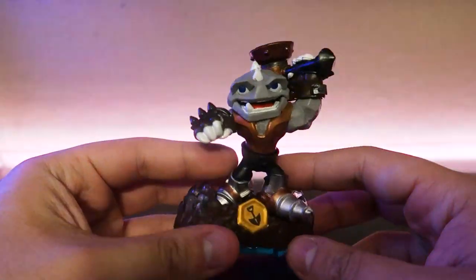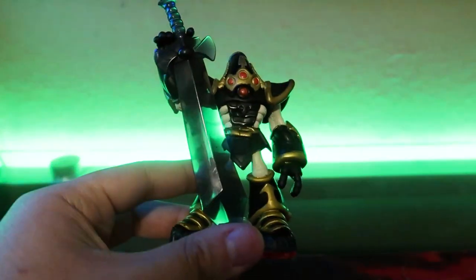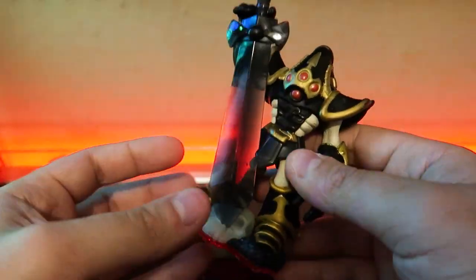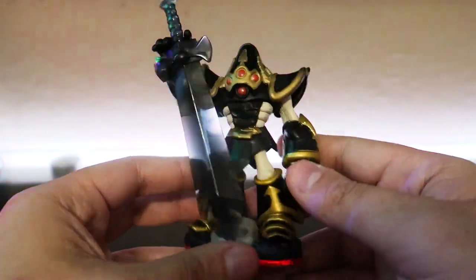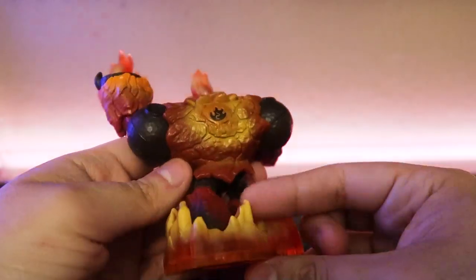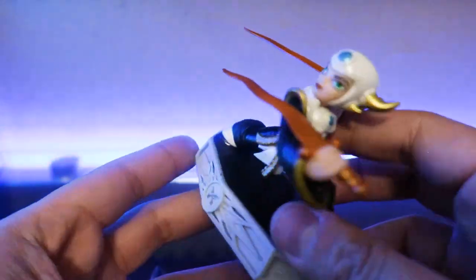Another Swap Force one — Rubble Rouser. Next, I didn't have this particular one — Crypt King. I just had the Nitro one, which is weird that they made a Nitro version since he doesn't seem like a fast character. Now I have the regular one. Next is Hot Head, a Giant — pretty common. This is Aurora, the Light Sensei Swashbuckler — I already bought her off eBay, so I'll be selling this one.